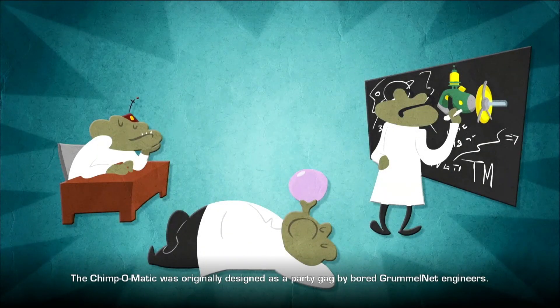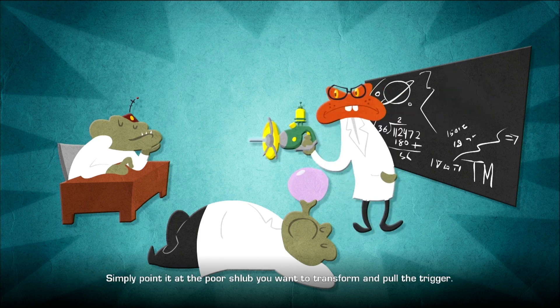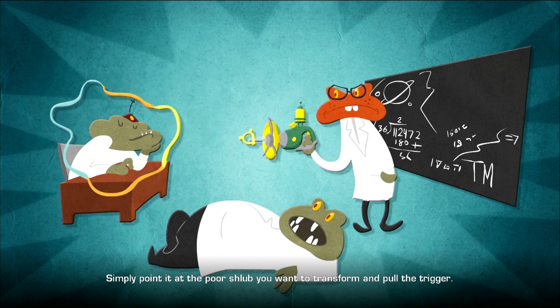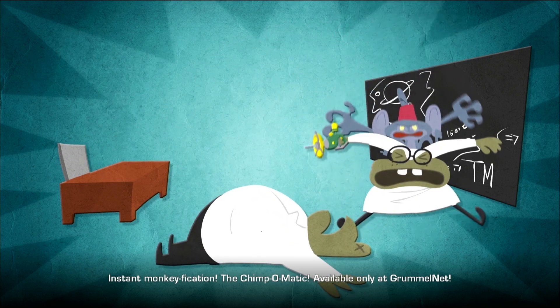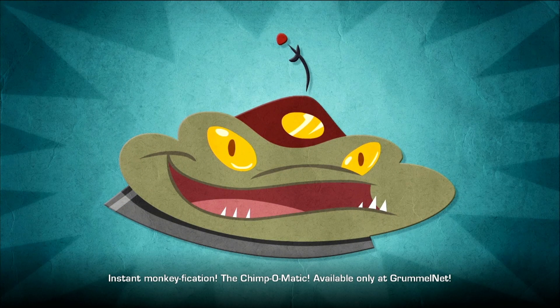The Chimp-O-Matic was originally designed as a party gag by bored Grummelnet engineers. Simply point it at the poor schlub you want to transform and pull the trigger. Presto — instant monkeyfication. The Chimp-O-Matic — available only at Grummelnet.